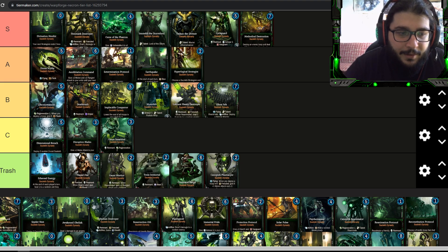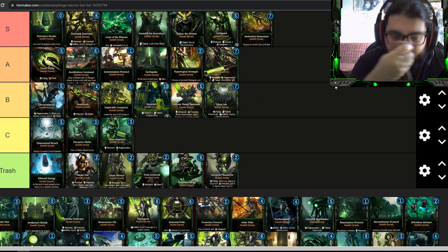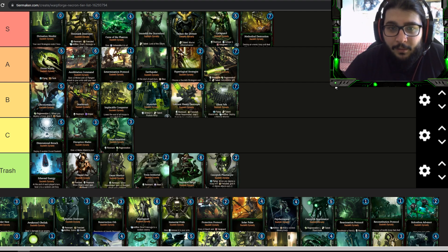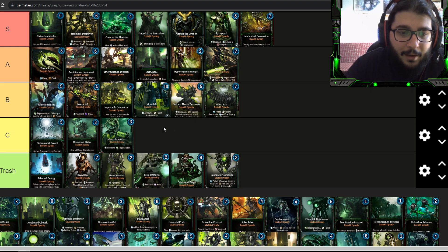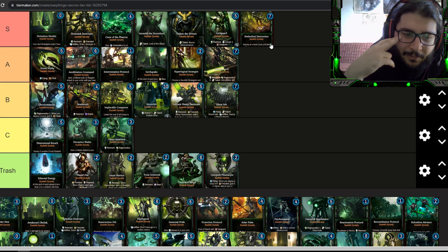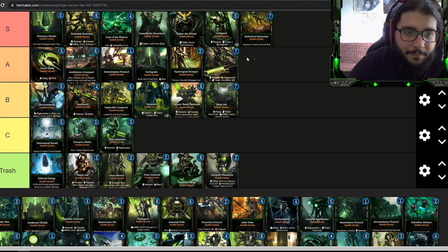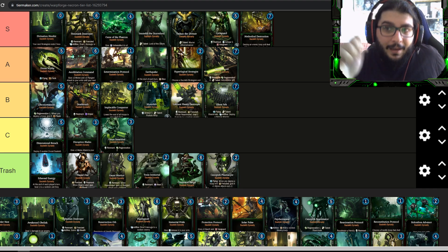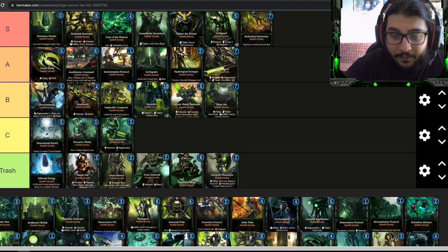Necron Lord goes into A tier. It's a legendary Sautekh card at seven energy, seven-eight stats, with regeneration, a remnant, and the talent Indomitable Will that lets you choose between Implacable Conqueror, a reanimation, and Annihilation Command — pretty flexible. Plus when you use the talent you then use the generated strategy, both triggering artifice. You can also resurrect it with Tomb World. Certainly worth grabbing the Necron Lord if you want a good legendary.